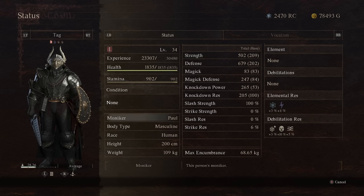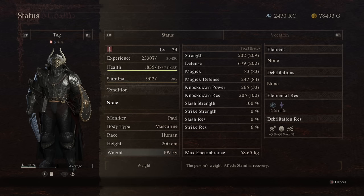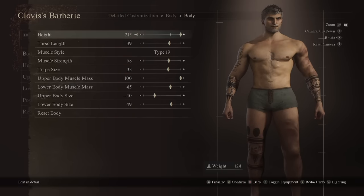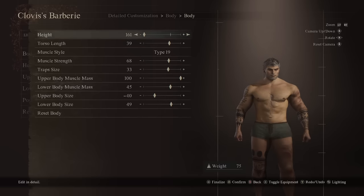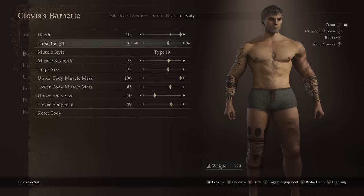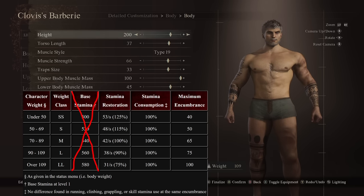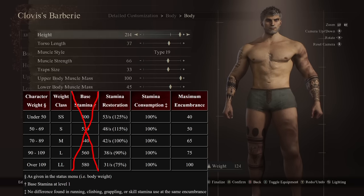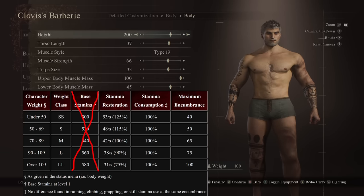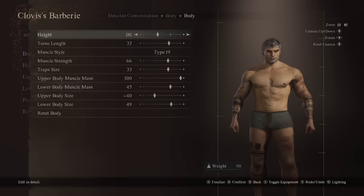Before we hop into editing, let's look at the current stats: stamina at 902, height at 200 centimeters, weight at 109, and max encumbrance at 68.65 kilograms. In detailed customization you can adjust height for movement speed, but height also dictates how much your character weighs — a very tall character is going to weigh a lot. All sliders affect your character's weight. The numbers on screen reflect how weight affected Dragon's Dogma 1, and it seems very similar in Dragon's Dogma 2 with weight tiers. A character above the threshold won't see any change to carrying capacity or stamina recovery, so even at 150+ weight, encumbrance won't increase. Target 109 for maximum carrying capacity; anything below 109 decreases carrying capacity but increases stamina recovery.